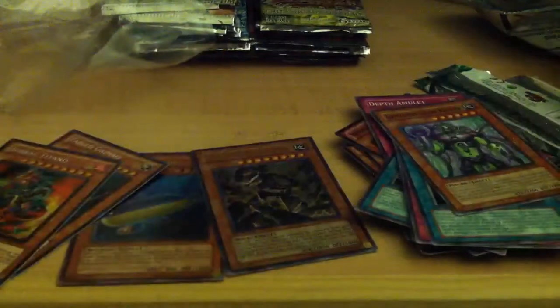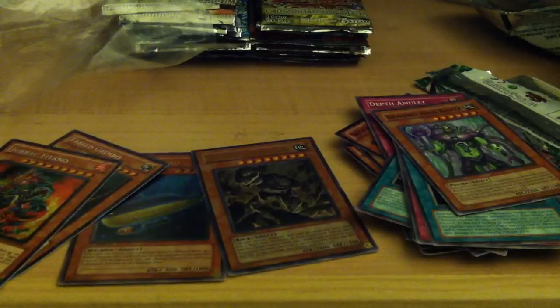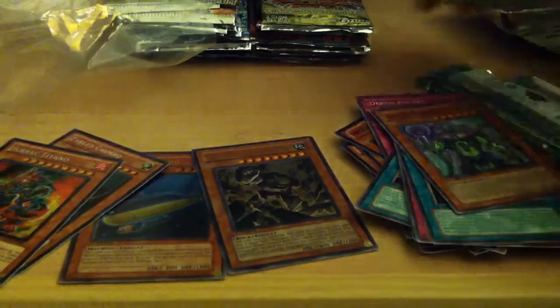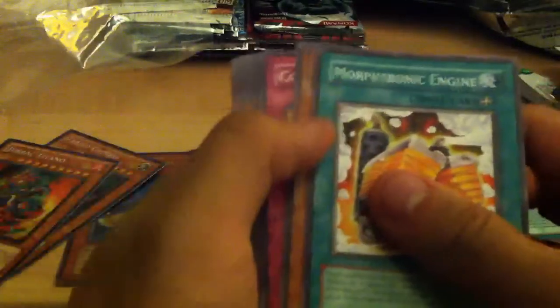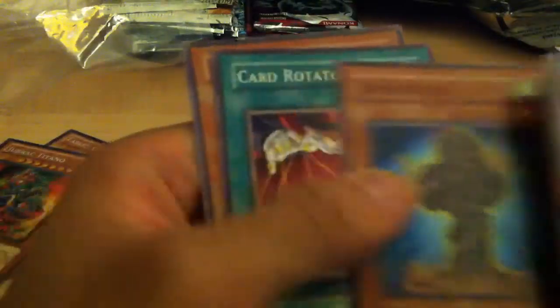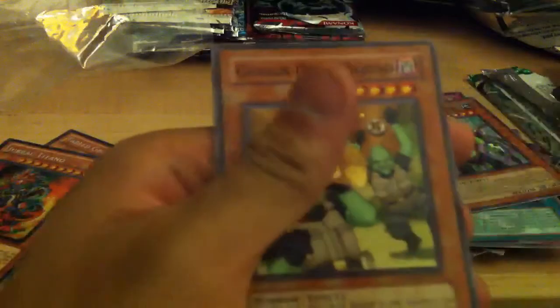Let me move the light real quick so we have some better lighting. It's a little bit better. Next I have a Crossroads of Chaos. It feels like there's something in here other than just cards for some reason. Morftronic Engine, Gadget Driver, Confusion Chef, Fragrance Storm, a rare Prideful Roar, Lineage of Destruction, Copy Plant, Card Rotator, and Goblin Decoy Squad.